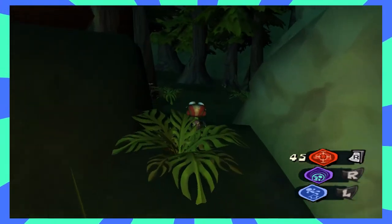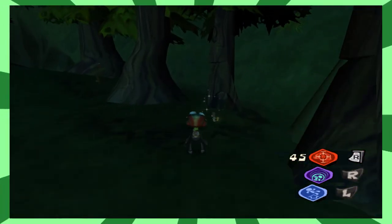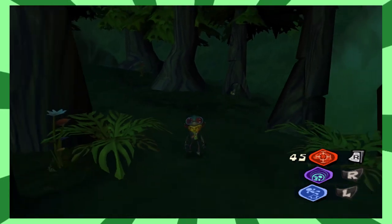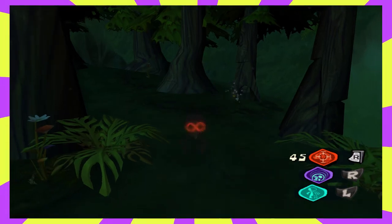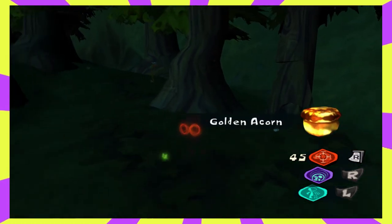Continuing from the previous item, follow the path behind the GPC. While walking, you'll see a shining object and a squirrel guarding it. The squirrel will run into the tree with our prize if he sees us coming. Walk far enough away until the squirrel comes out of the tree and then turn on your invisibility power. While invisible, quickly run up and grab the golden acorn right from under his nose.